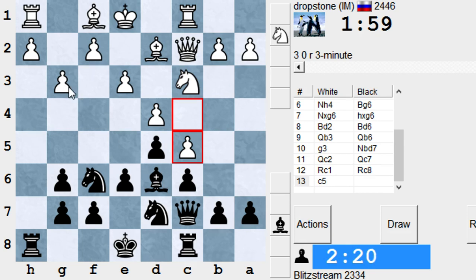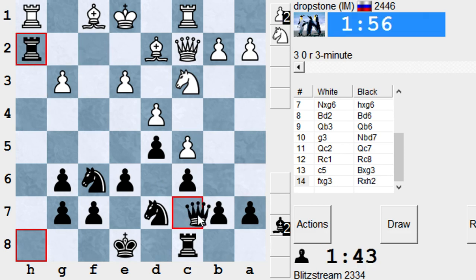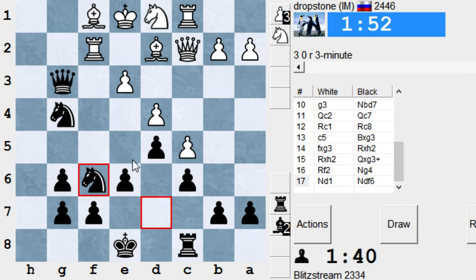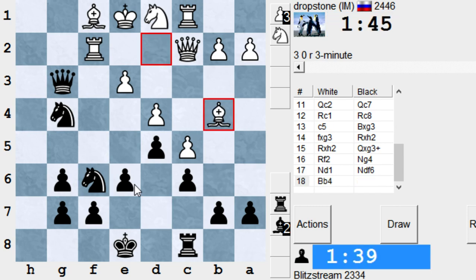If Bishop g3, pawn takes g3, the f-pawn, rook takes h2, rook takes h2, Queen takes g3, rook f2, knight g4, and knight d1 — my attack is over. Shame, this was beautiful. Bishop g3, pawn takes g3, rook f6, then knight to e4 — can we try that? If it's working it's a beauty prize, at least on the ICC. I'm going for the ICC beauty prize. Bishop to b4, knight to e4.